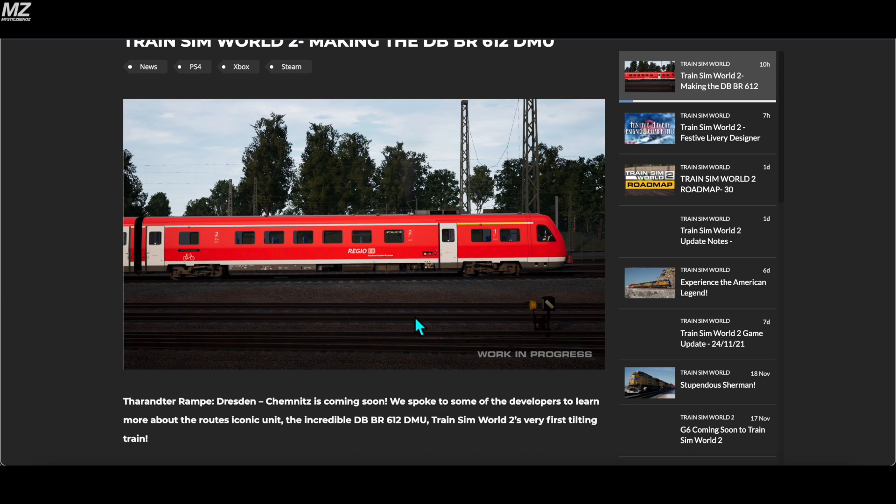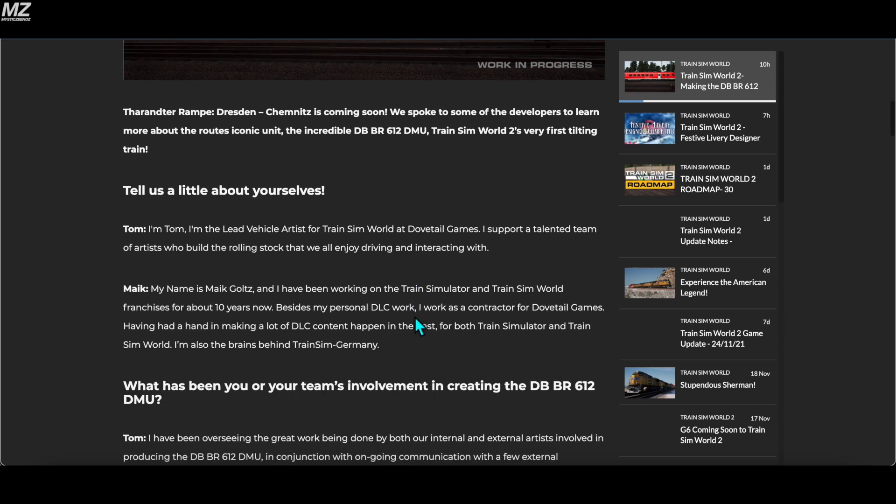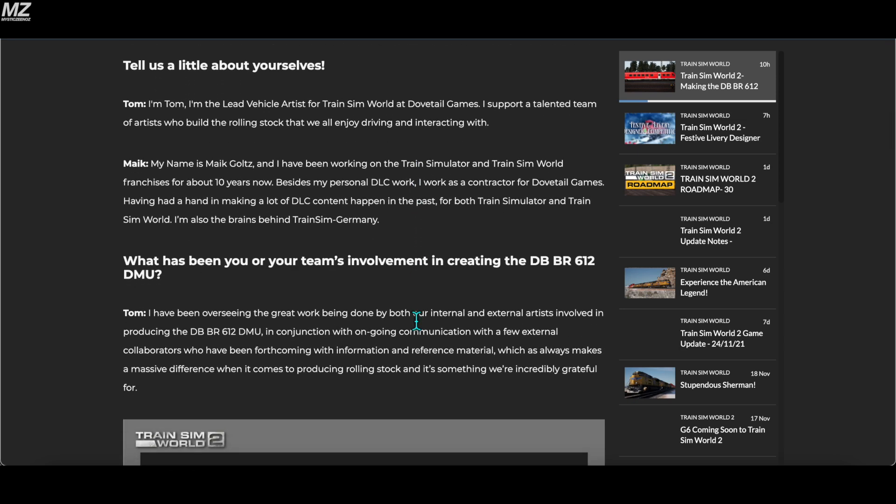Starting off, the Dresden to Chemnitz route is coming soon. We spoke to some of the developers to learn more about the route's iconic unit, the incredible DB BR612 DMU — TSW2's very first tilting train. We have Tom and Mike. I believe Mike works with Train Sim Germany or is the leader of that. I see him a lot on the forums.